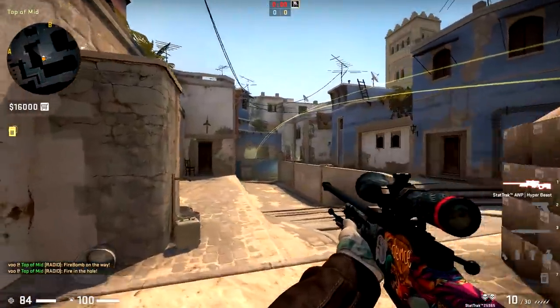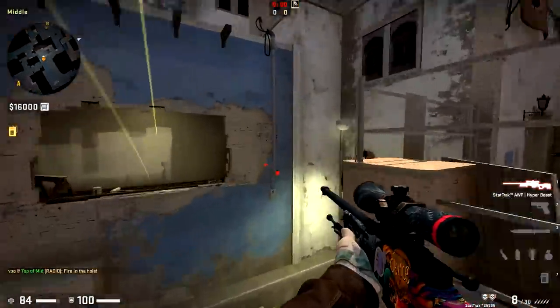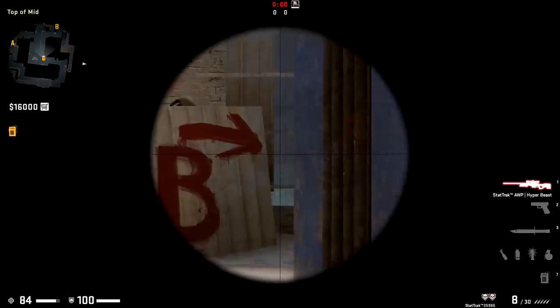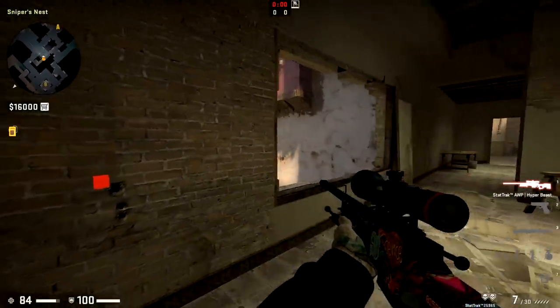Also, if you ever want to spam someone on the right side of Window, it's just to the right of this pillar here. That little pull to the right is going to be the right side of Window from pretty much anywhere in mid. As long as you get just to the right of that pillar, you're going to be catching people on the right side of Window pretty easily.